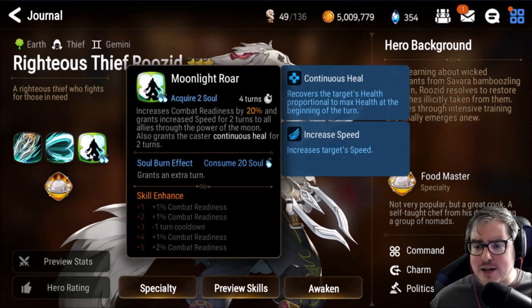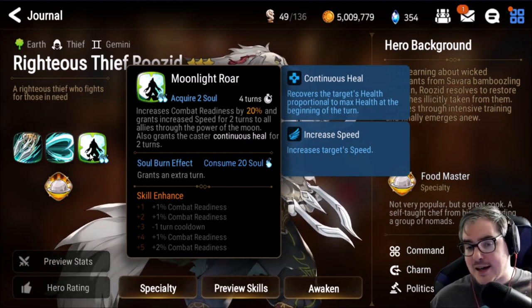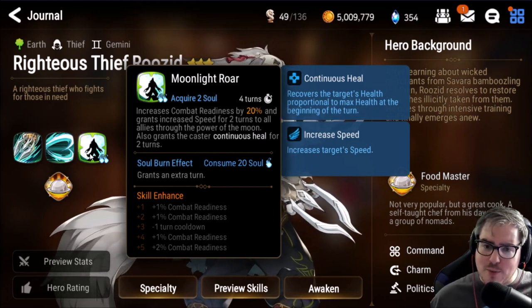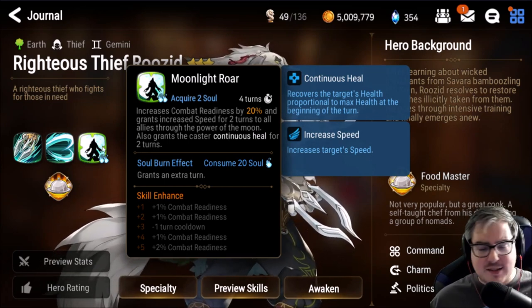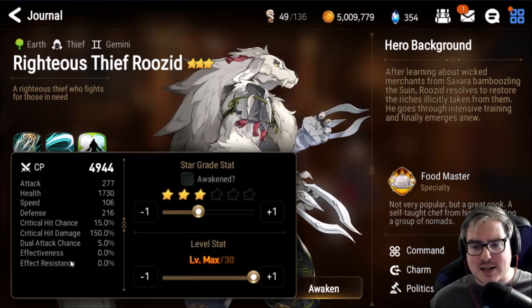He's also got a combat readiness boost — 20% — which is huge, plus a continuous heal. It's on a four-turn cooldown but you can make him go twice and put it on about a three-turn cooldown so it's basically always up. Because he's so much faster than a lot of your other units, he ends up lapping them and you can keep the speed buff up on them pretty easily.